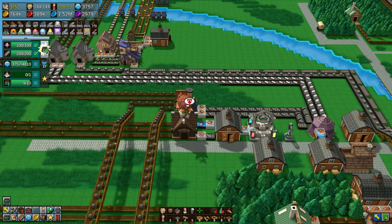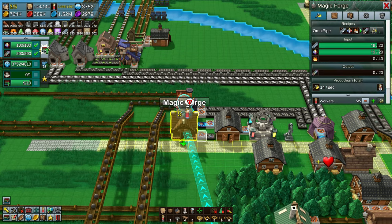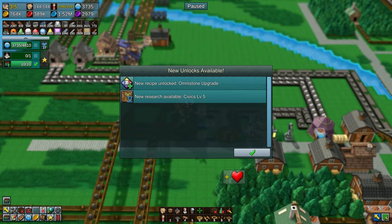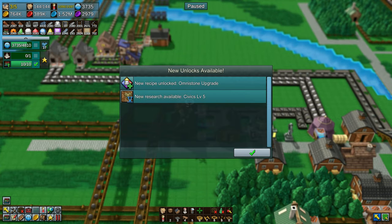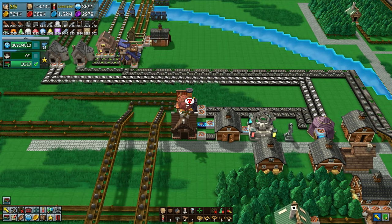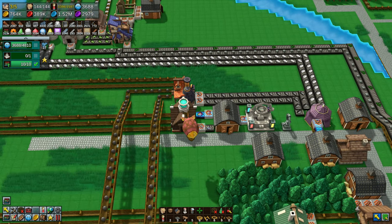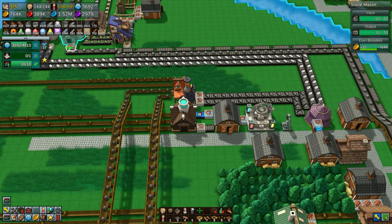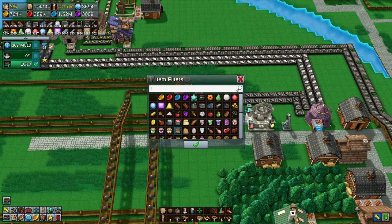So hopefully if we click that now, we'll know what is next. Tech level 10 is completed. New unlocks: Omni Stone upgrades and Civics level 5. So that means you can use those stones to upgrade every building now. And all we have left to do to complete the game is build the Omni Temple.